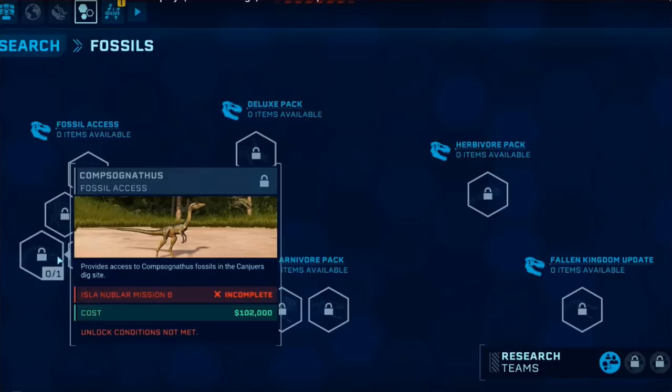Those are the only dinosaurs we'll have fossil access to. So anybody who did not get the other DLCs besides the one you get in the Fallen Kingdom update, you will only be getting those dinosaurs. In my previous video, I talked about all the achievements, and one of them says to have 18 species of dinosaurs on the island and take a photo of it. So people who purchased this DLC but don't have the other DLCs technically might not be able to do it. Moving on - this gorgeous deluxe pack dinosaur, the Styracosaurus. In the Carnivore DLC pack you have the Proceratosaurus and the Heterodontosaurus. In the Herbivore pack it's just the Dryosaurus. And in the Fallen Kingdom update DLC it's the Baryonyx.